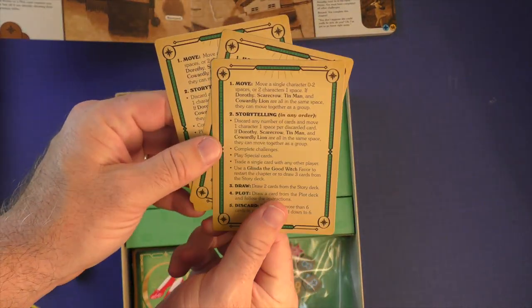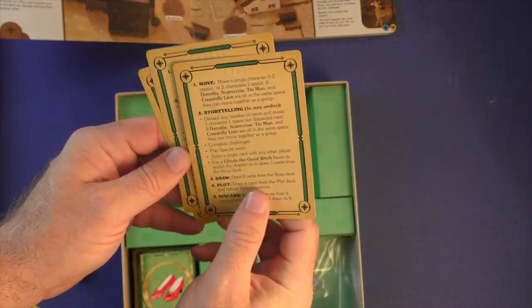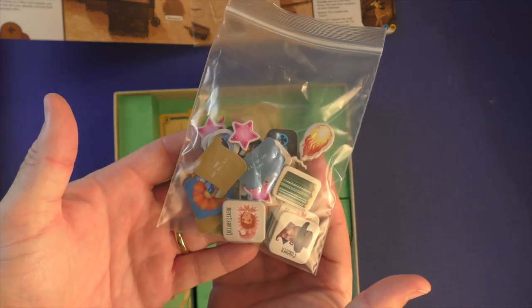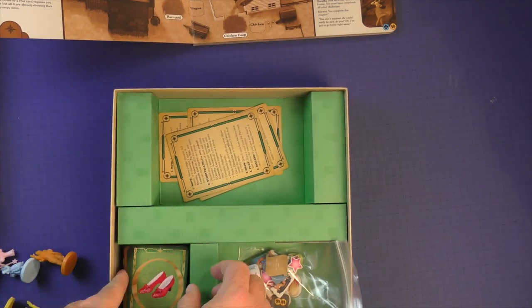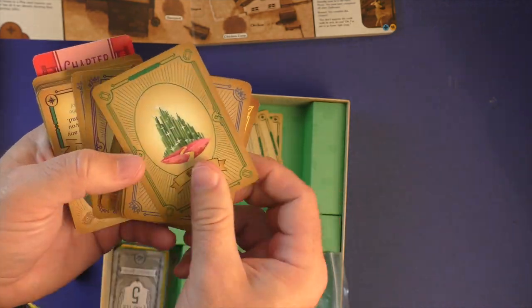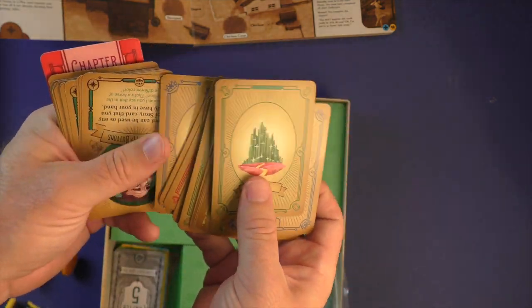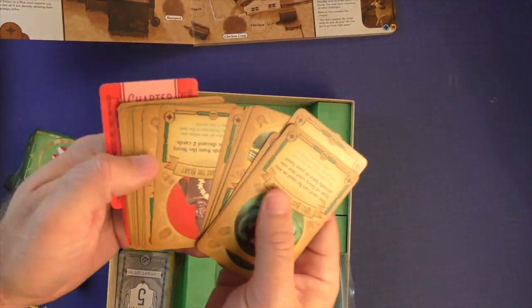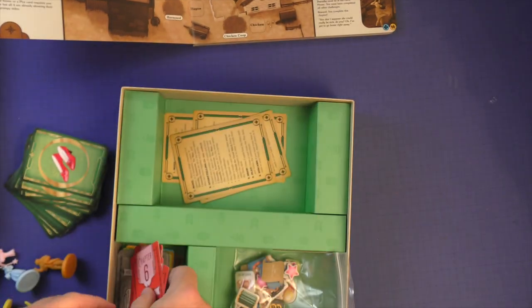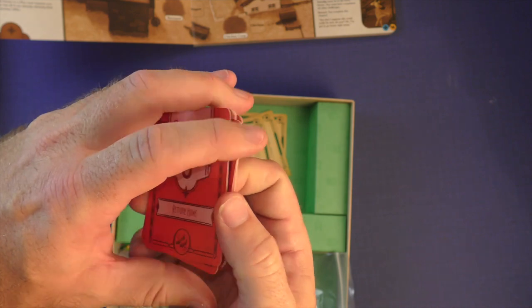You're going to get some player aids that are really nice — they kind of go through the turn for you. There are also a number of chits and tokens you'll use for the six adventures. And you're going to get a bunch of cards. The normal story cards will have generic abilities like wonder and courage. You're also going to get story cards that have unique powers. And then there are these little chapter cards that are a bit smaller — for spoiler reasons, I'm not going to showcase those to you.